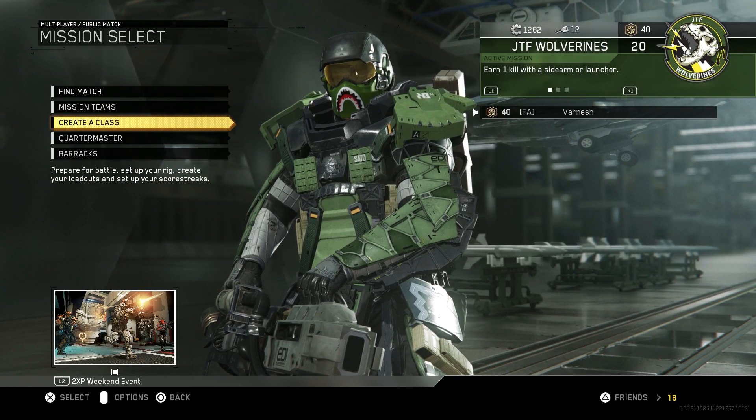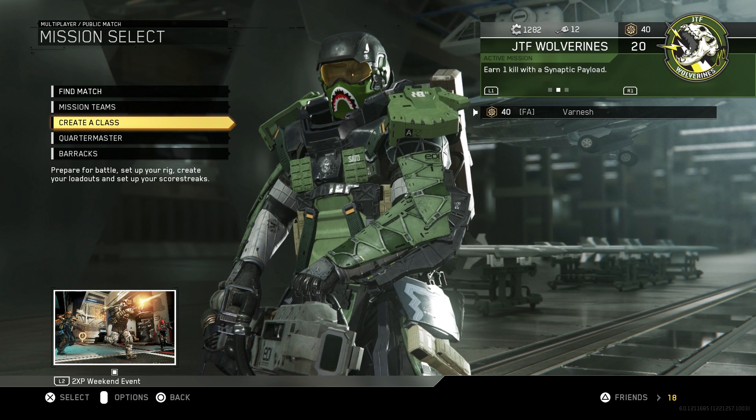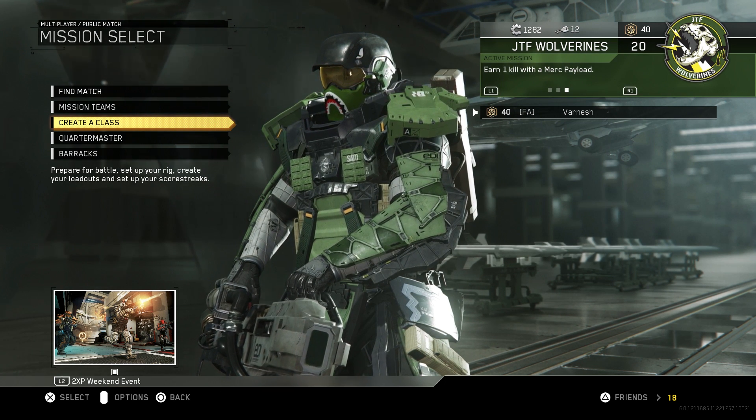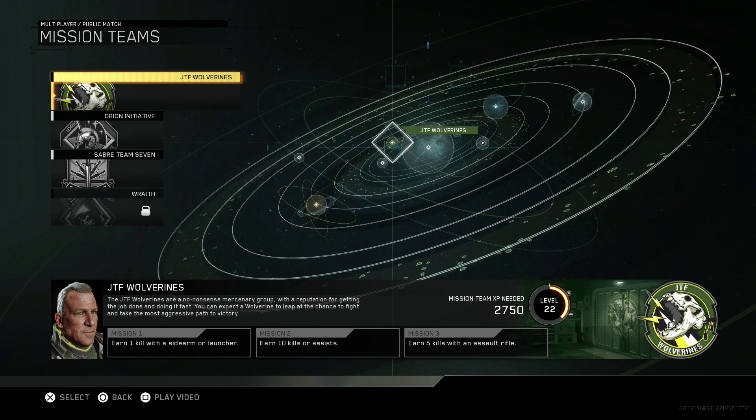What's up YouTube, Varnish here and we need to talk about how to do missions for mission teams. As many of you know, you have three different options for missions when you're looking at them, and you can see these on the mission team screen as well.